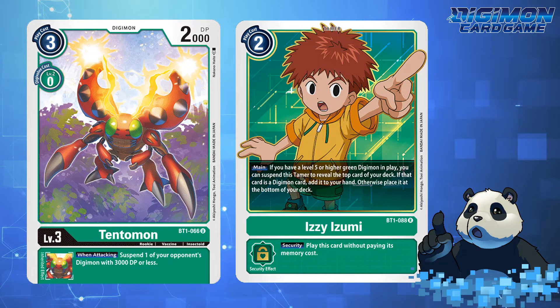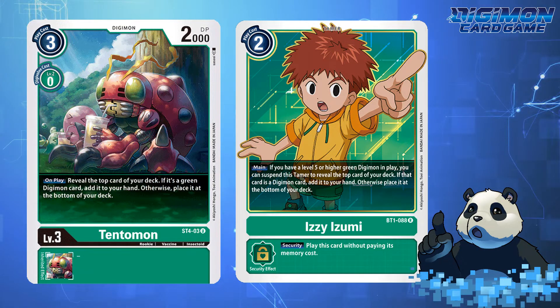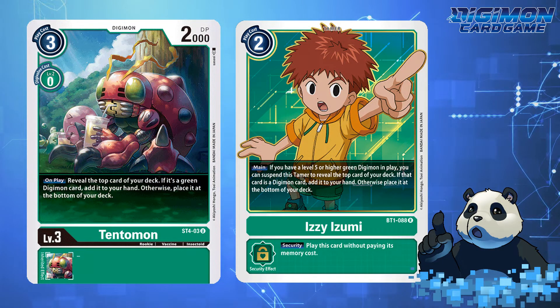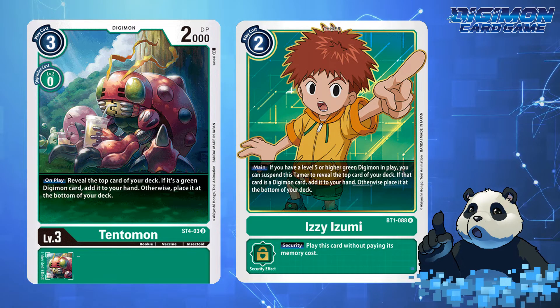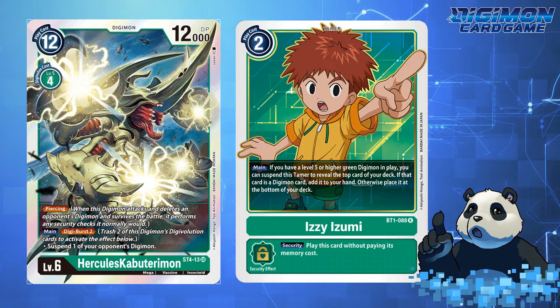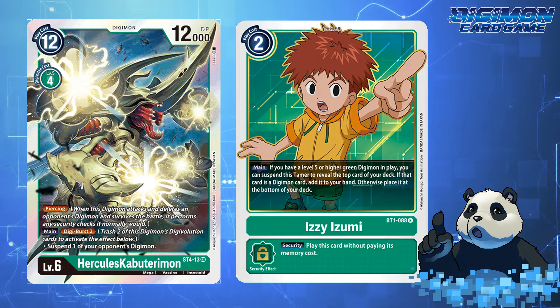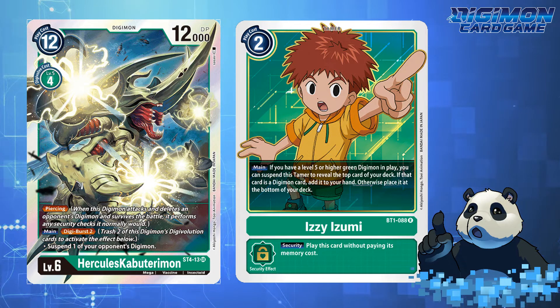In addition, Tentomon doesn't do much searching other than revealing the top card and adding it to your hand if it's a Green Digimon, and that's the only searcher. That being said, Kabuterimon, MegaKabuterimon, and HerculesKabuterimon have some amazing effects, and if there was some searchability in the Tentomon lineup, pure Kabuterimon Tribal would be amazing.